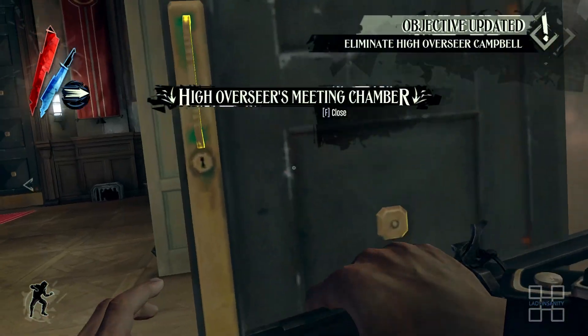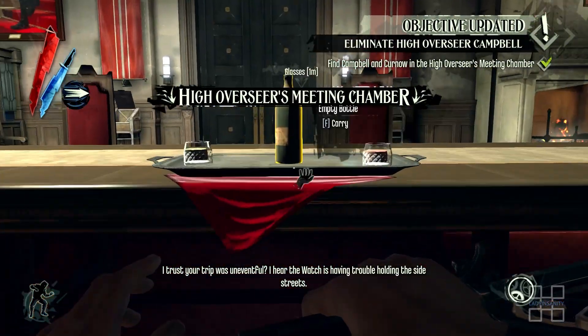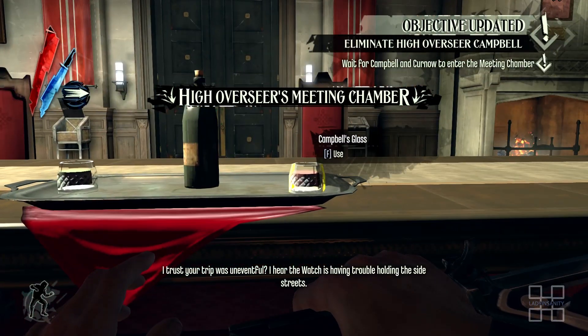Step 3. Make your way into the meeting chamber. You have 60 seconds to spill both glasses and hide nearby.